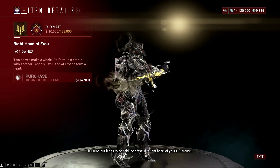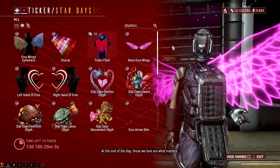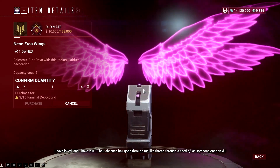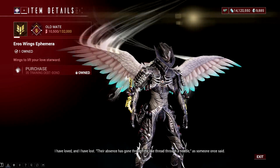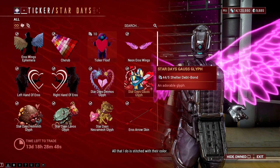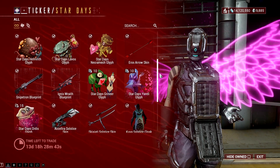Several returning rewards from previous Star Days celebrations are also available, including the majestic Eros Wings Ephemera, the Eros Arrow Skin, and the Ticker Floof, which recites some of Ticker's favorite motivational love quotes. All new and returning Star Days rewards can be acquired by exchanging debt bonds with Ticker at her special decked-out shop in Fortuna until February 15th at 11 AM ET.